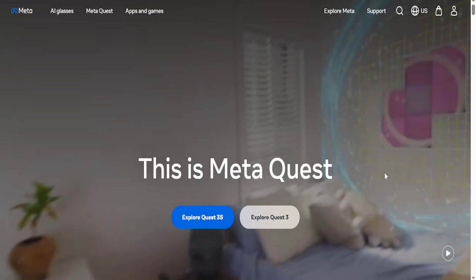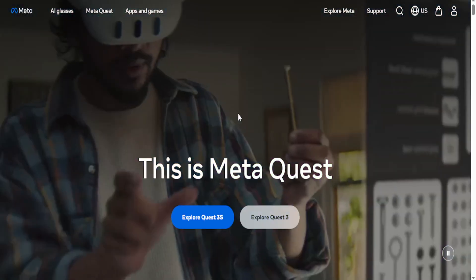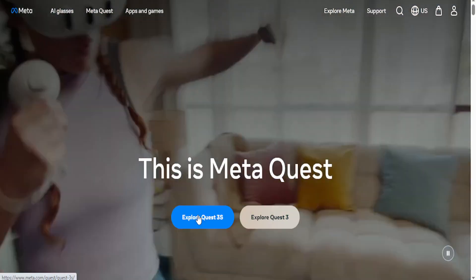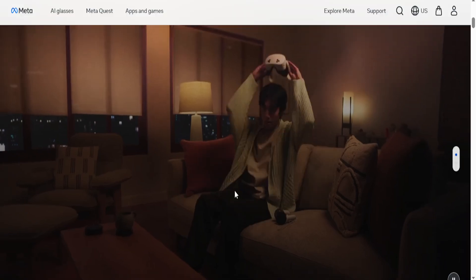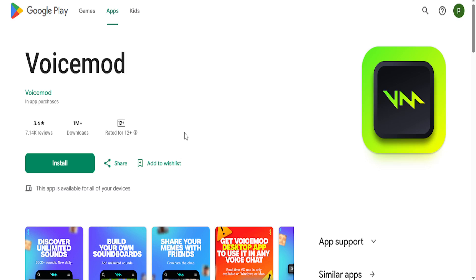Hey guys, in this video we're going to go over how to get a voice changer on Meta Quest 2 or Meta Quest 3 and 3S as well, and you don't even need a PC for this. What you're going to do is go to your phone, your mobile device, go to the Play Store and search up VoiceMod. As you can see, it has a million plus downloads.